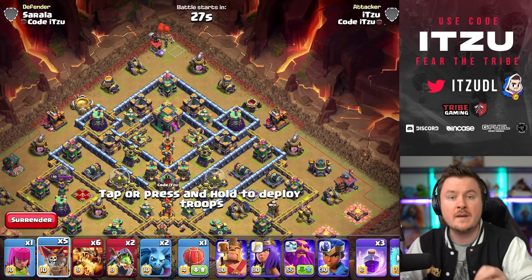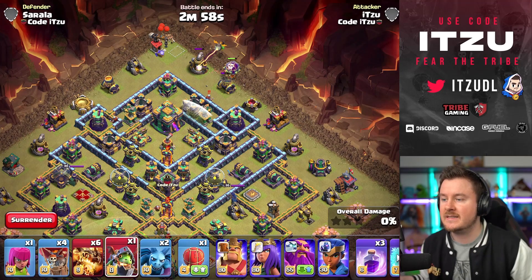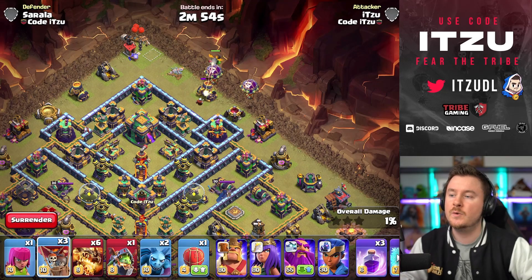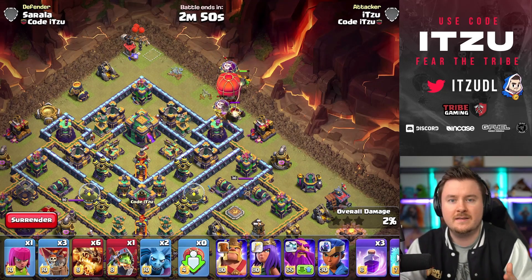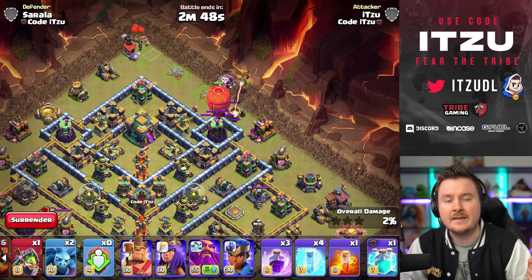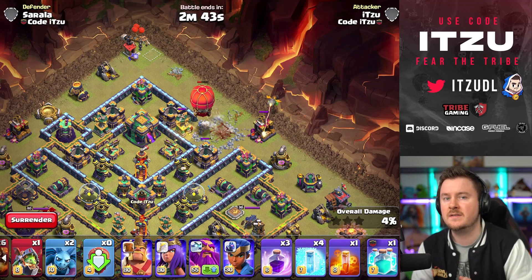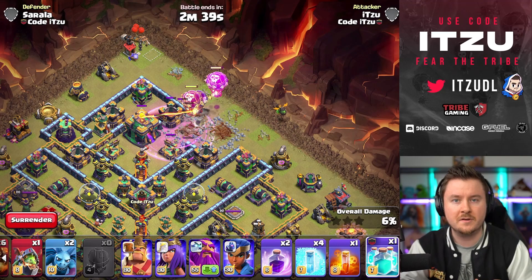That's going to be our first formation. Remember, even though it might not seem like overkill, every single super dragon is 40 housing space. The next base type is pretty common — one that everyone has attacked already. For air armies in general, it is really not easy to attack this type of base, so I'll explain how to approach it with this exact army.